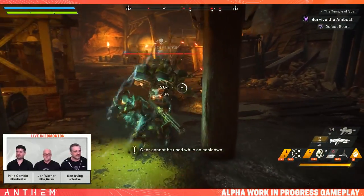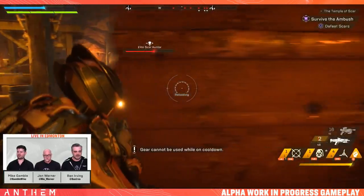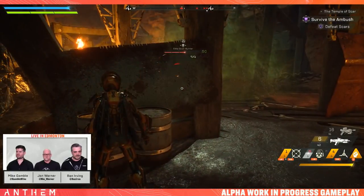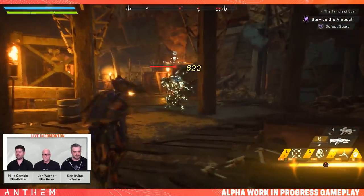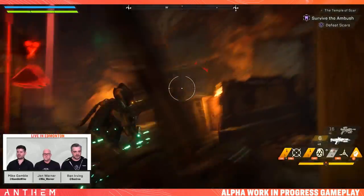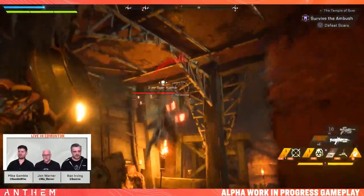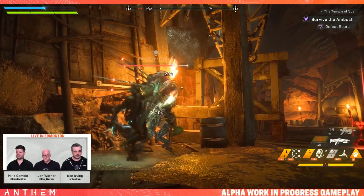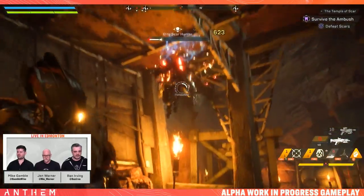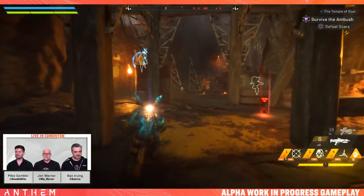I got the combo master thing right as we're talking about that. A real champion. I got another gate. Are we at the same gate or different gates? Oh, there's a big scar heavy behind this. Coming down, I'll taunt this for you guys. Get my shield up. I'm going to drop the ulti on this guy. Here it comes. Nice dude. There's more back there though - elite scar hunter. Get down, I'm shooting a grenade. Get down. Now you die.